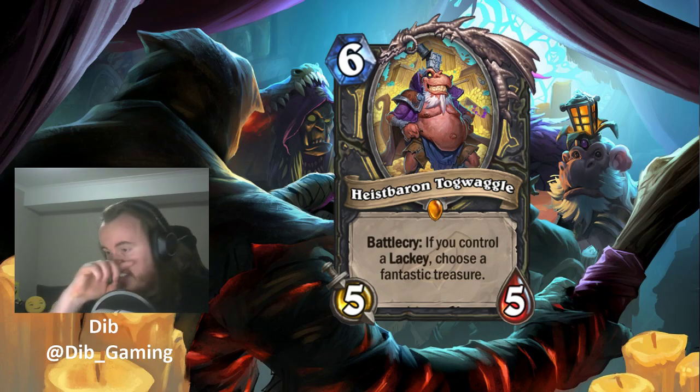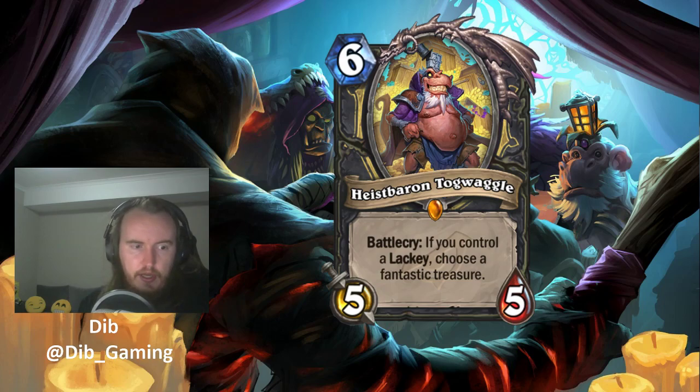The big question is how often we're actually going to have a lackey on the board. You can play the lackey the same turn — get a 1/1 with some effect — and then play Heist Baron Togwaggle right after and get the treasure immediately. You can Prep out the treasure for maximum tempo. In that sense, Togwaggle is like another way to refill.